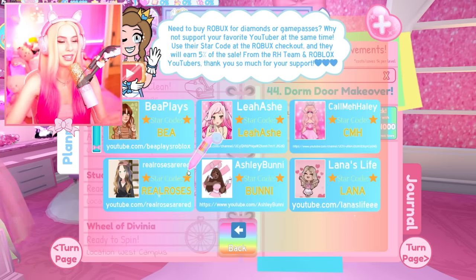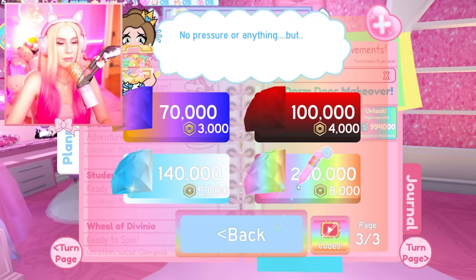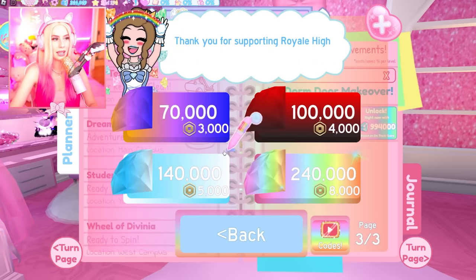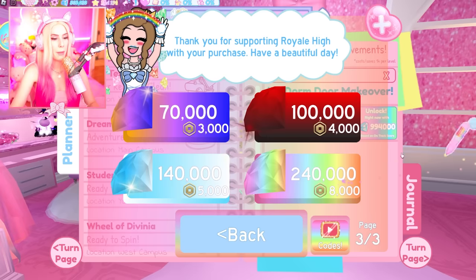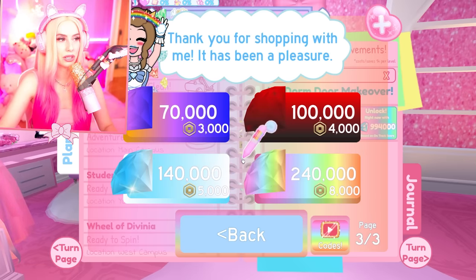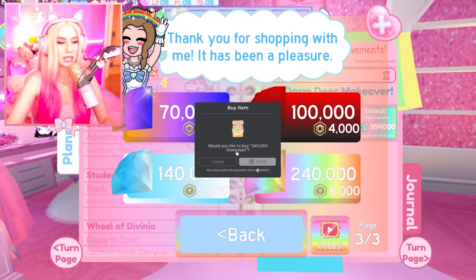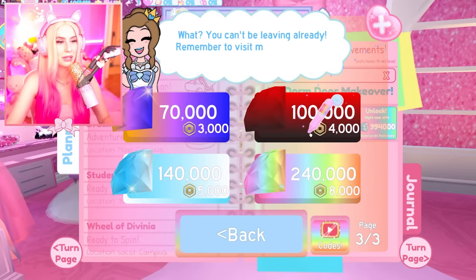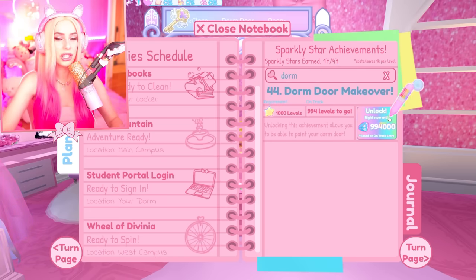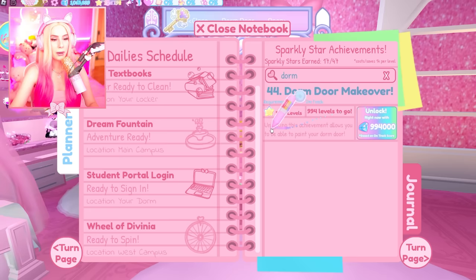There are star codes! We do make commission off those. Oh my gosh, this is scary — I have to buy diamonds for the dorm makeover. One down. I just bought two — we're halfway there! Number three... oh gosh. We just have to do it one more time and we have a million diamonds. That was a lot of Robux. I've spent like over two to three million diamonds on my dorm. The diamond fairy said she can't be leaving already!